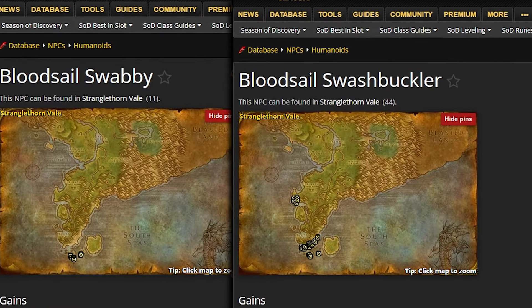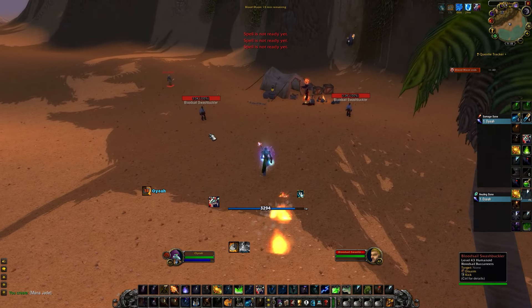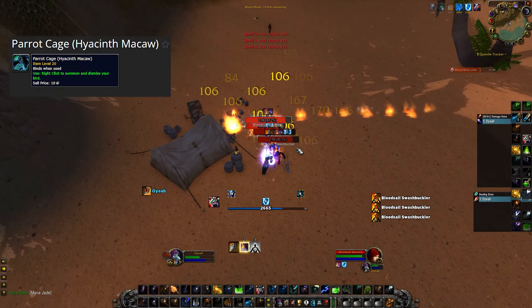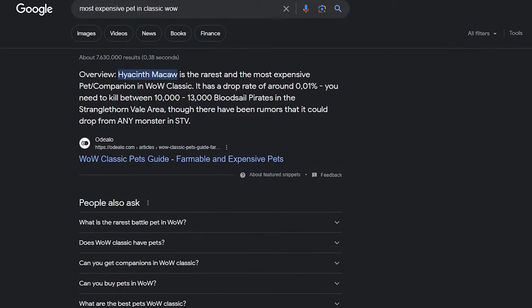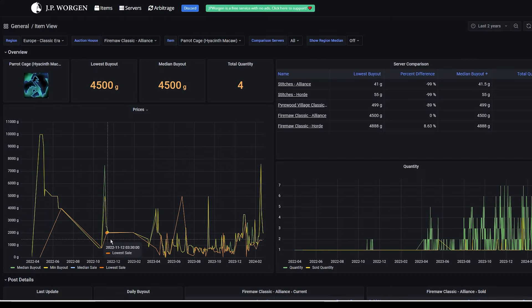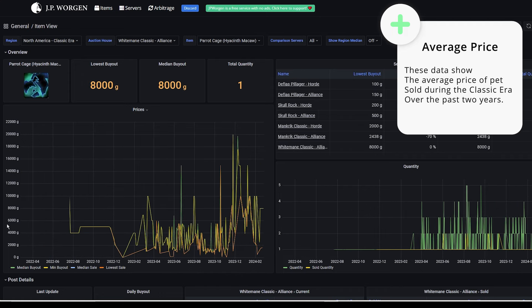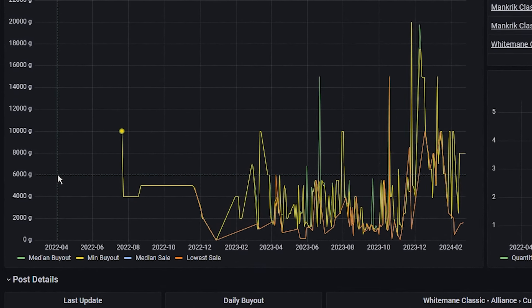This spot is located south of Stranglethorn Vale, as you can see in the video, and has a variety of mobs to farm for BOEs and the coveted pet. The most expensive item in this area is the pet called Hyacinth Macaw. Because of its very low drop chance, it's considered the rarest and most expensive pet in World of Warcraft Classic. At the time of recording, it's around 300 gold on Living Flame, which I believe is the cheapest you can find it up until the end of Season of Discovery. Historically, this pet's average value has been really high.